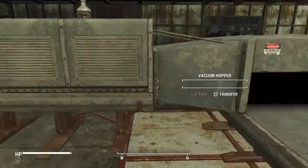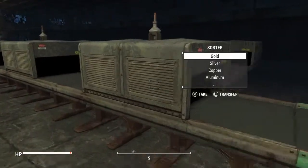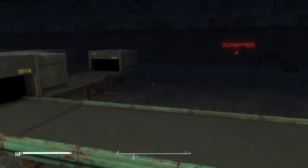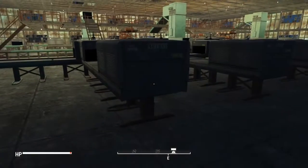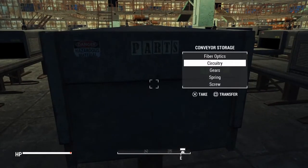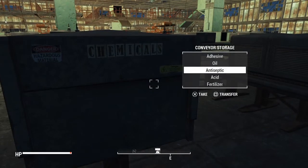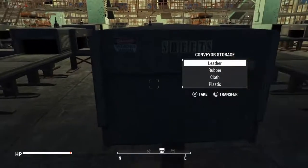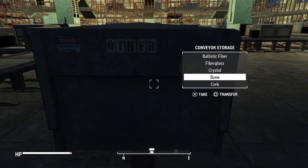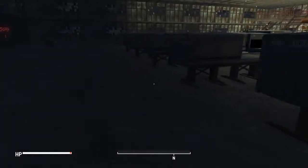Everything broken down will come down this center belt and end up in this conveyor storage. I've put another vacuum hopper here that will pull items from the storage and send them down to my little sorting apparatus, where I have them sorted into neater categories. I have metals separated from other parts, basic building materials, chemicals and fluids, rolled up sheets, leather, rubber, cloth, plastic, and then spare parts that aren't used for much but you want them all in one place anyway.